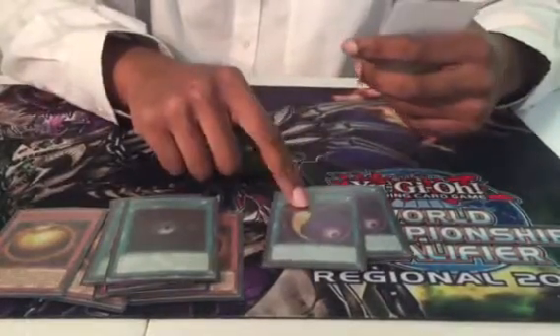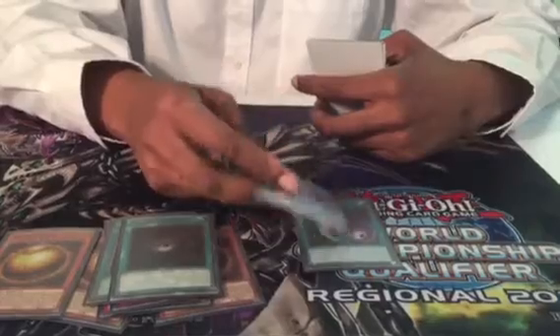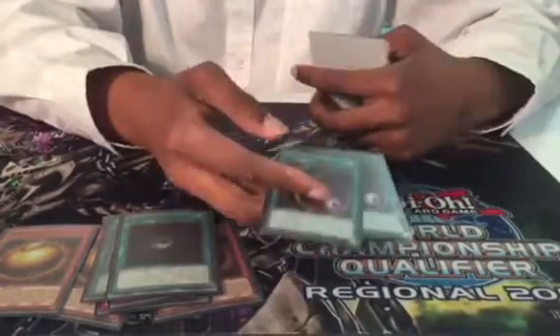Two Cosmic Cyclone — really good in the mirror. I would definitely bump up to three. Pretty much when you're in the mirror, resource management is everything. And Cosmic is one of the only ways you can interact with your opponent in a meaningful way on their turn, or just to prevent them from maintaining card advantage. I cannot say how important this card was for combatting True Draco.